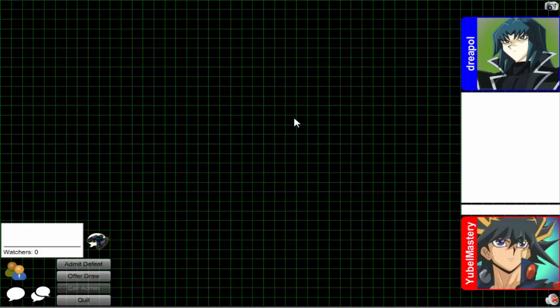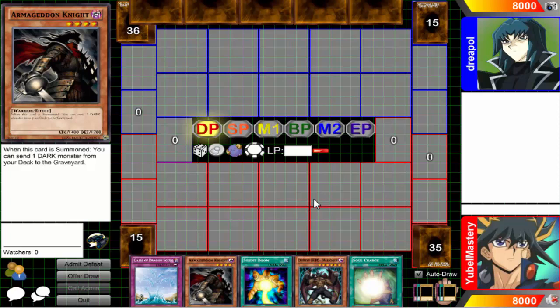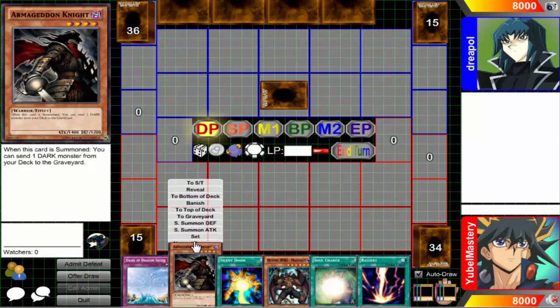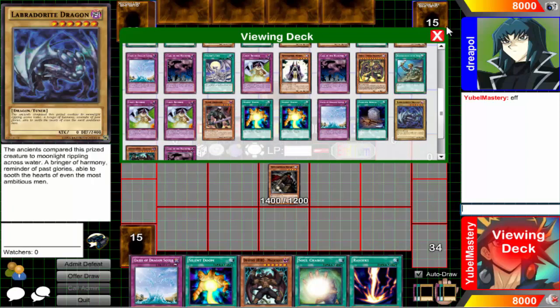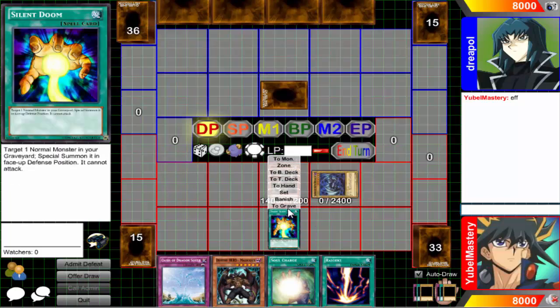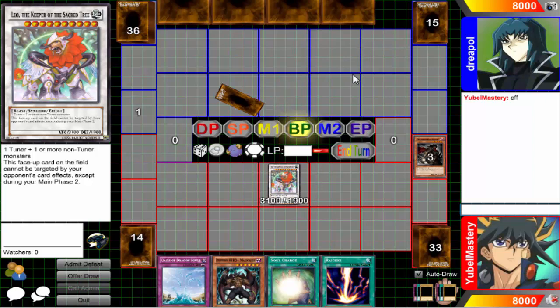Once again drew the Mali but besides that it's not terrible — I do have Leo. Going ahead with that first turn Leo. Like I said, just getting sick and tired of drawing these Malis — they're not doing anything in my hand. Pretty much now I need Dark Refer. I'm also not really liking the Dragositis — I'd rather have a second Leo like last time, so I might change that back.